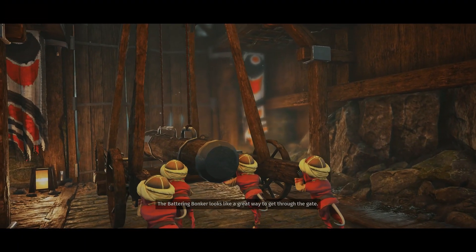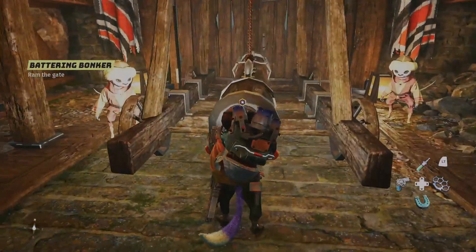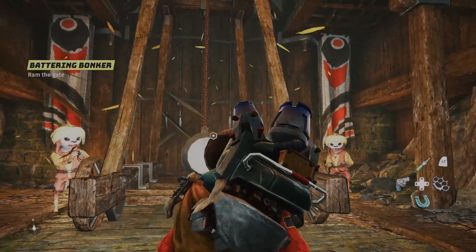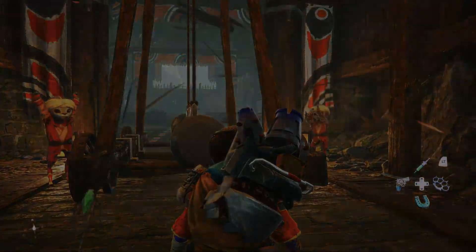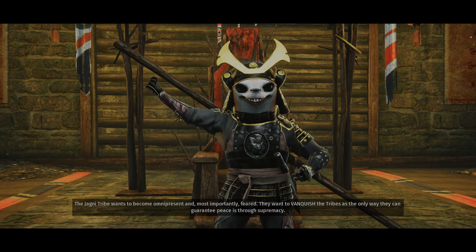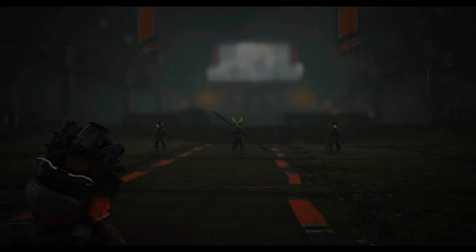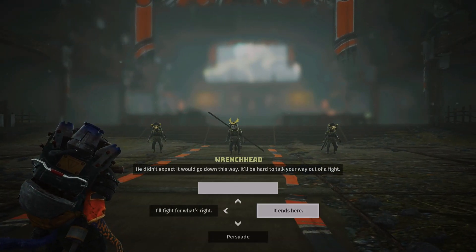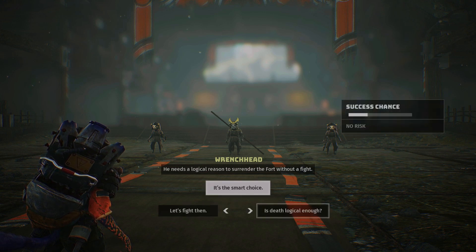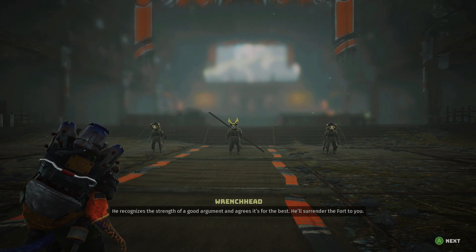The Battering Bonker looks like a great way to get through the gate. How did they get that all the way through the fort and up the stairs? Okay — you just need to knock and it'll open up. There's a reason that in medieval history they only used battering rams at massive gates. The Jagni tribe wants to become omnipresent and, most importantly, feared. They want to vanquish the tribes — the only way they can guarantee peace is through supremacy. This guy's an idiot, that's why. He didn't expect it would go down this way. It'll be hard to talk your way out of a fight. He needs a logical reason to surrender the fort without a fight.